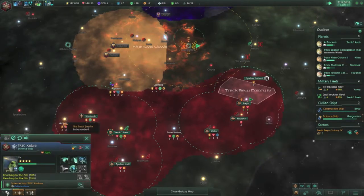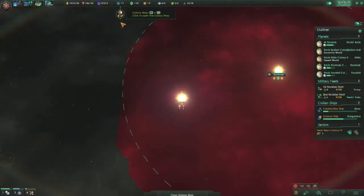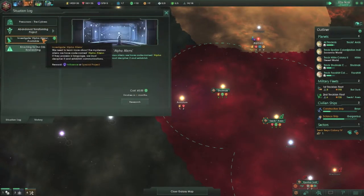Science ship — the science ship actually, I knew it was supposed to do something. There was something — it's a drunk ship. Complete. Yeah, it's just get two minerals from that. Situation log — get rid of that. I don't want to see that every time I pop in.